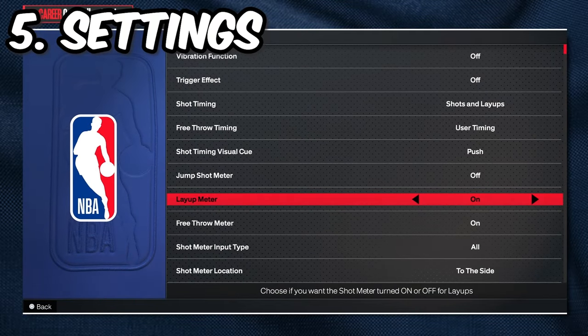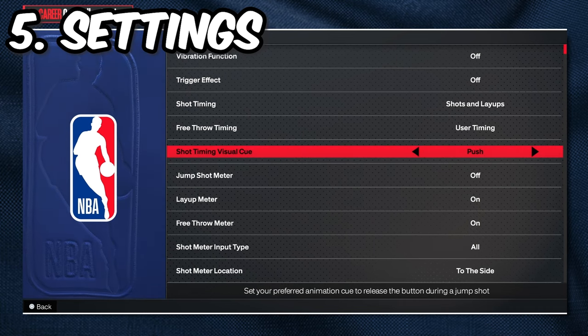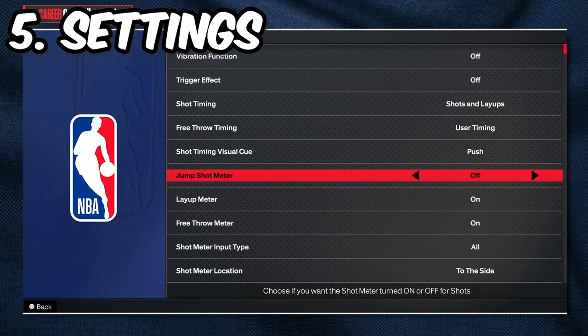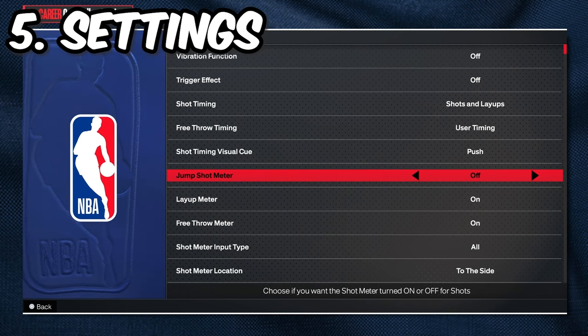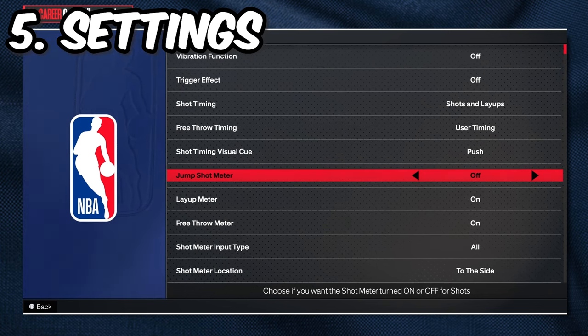Speaking of shot cue, let's move over to our settings. The two main settings when it comes to shooting are shot timing visual cue and your jump shot meter. I recommend everybody — no matter if you're a popper, a lock, a guard, whatever your build is — turn your jump shot meter off. You can keep it on and learn your jump shot, but once you're comfortable with it, take your jump shot meter off because Mike Wang did confirm that you get a 20% boost to your green window. On top of all the other tips that boost your green window, doing this is going to boost it even more. Shooting should be very easy if you've done everything up to this point.